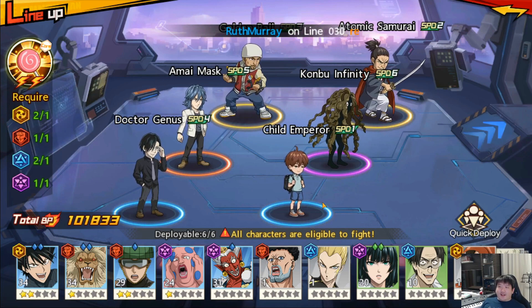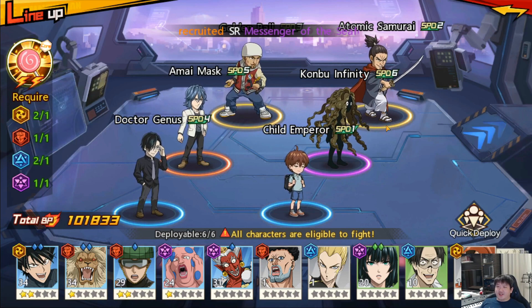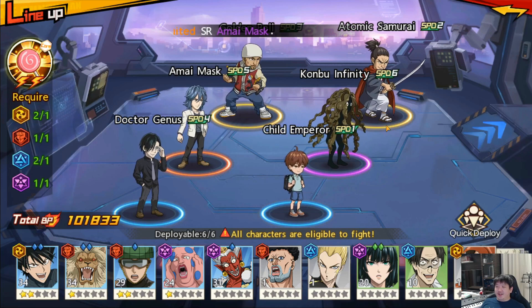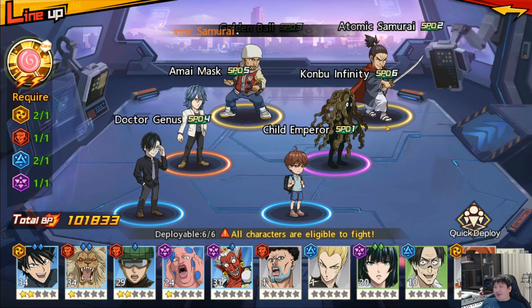After Atomic Samurai goes, my Golden Ball will go next. The units that go after Child Emperor are all units that can AOE and hit every single person on the opponent team. This combo works for clearing stages fast because you AOE everything - you clear the front line, back line, or whatever line there is. I went for team synergy that emphasizes AOE, which is right for this stage since the game is about a week old and most people do not have good gear.